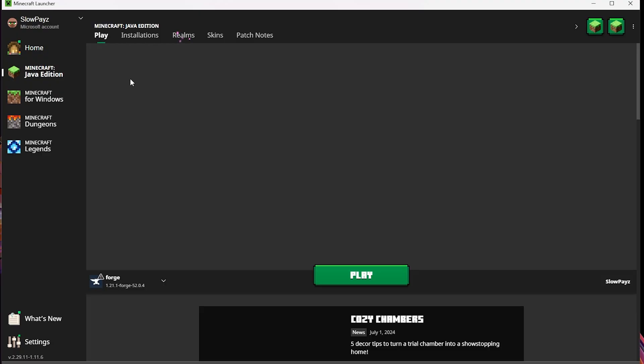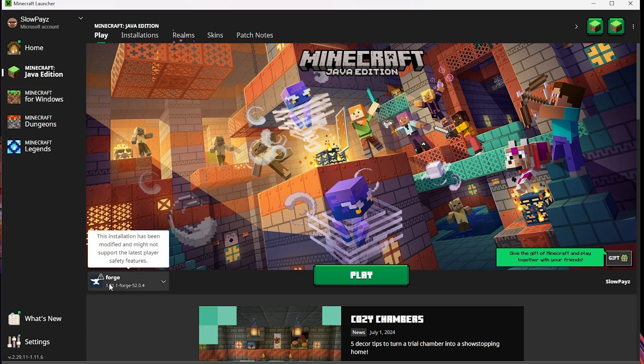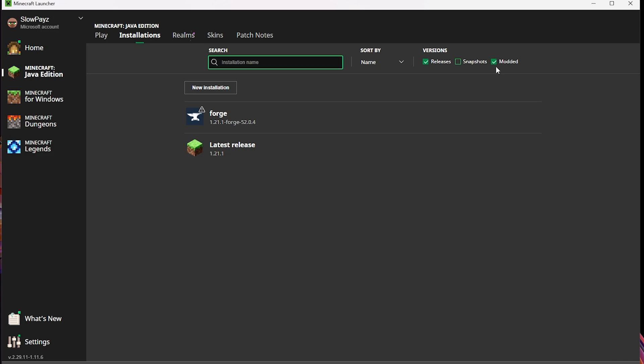Let the launcher load up — it shouldn't take too long. As you can see, Forge is already selected for us. If this doesn't happen for you, make sure you reboot your launcher. If that still hasn't worked, come over to Installations and make sure you have the modded Forge profile selected.